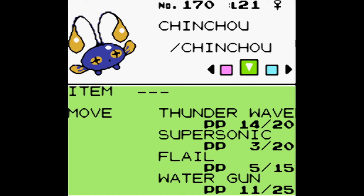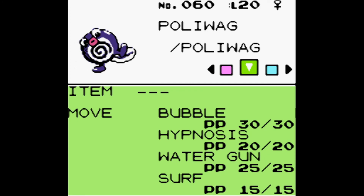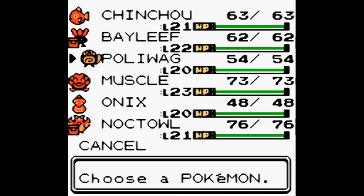Surf is an HM, so it can be used as many times as you like — you can teach it to both Chinchou and Poliwag. Water Gun has 25 PP while Surf has 15 PP, which is 10 less. It's an option available to you but not required, so that's fine.